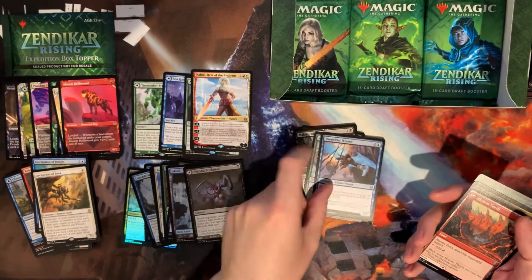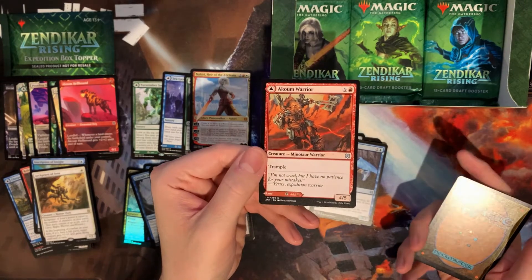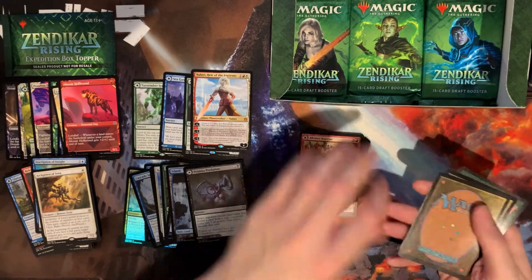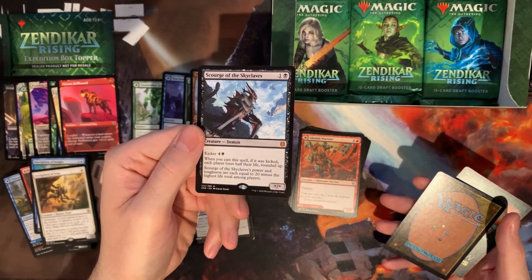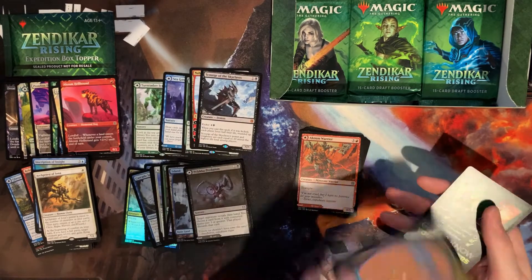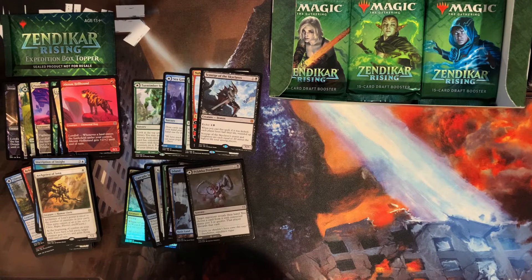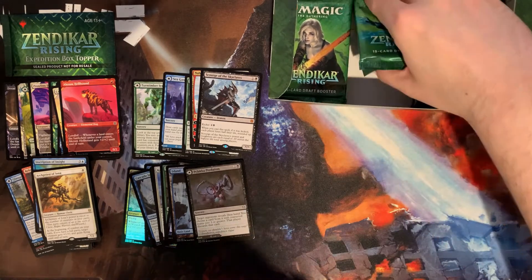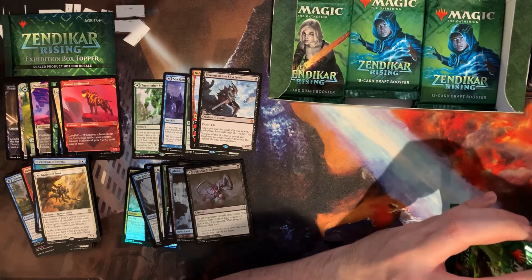There's Windrider Wizard. Here's a new one we haven't seen yet — Akum Warrior. And our rare is a mythic: Scourge of the Skyclaves. I was just watching somebody streaming that card in a deck — I think it was Modern actually. It's got kind of a Death's Shadow aspect to it. We've got two left in this pile so we're getting close.